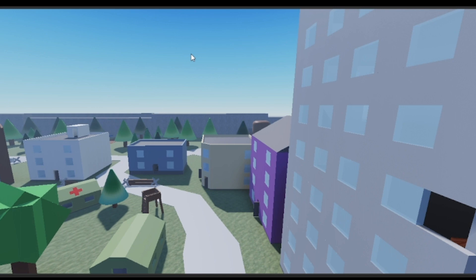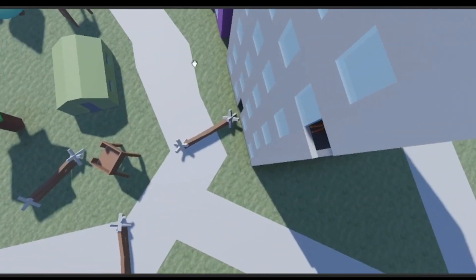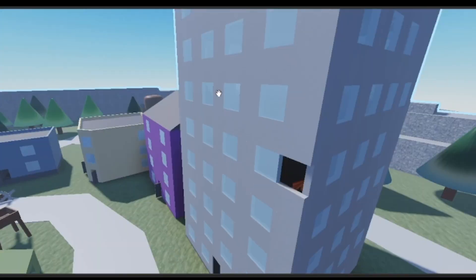Almost round six, can you find Billy in 10 seconds? Did you find them? Hopefully you did. It's a bit tricky but if you look to your right you'd see like part of his arm and two of his legs sticking out, so yeah.